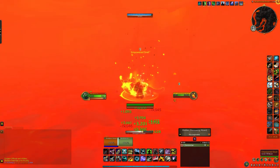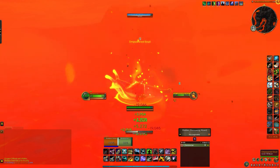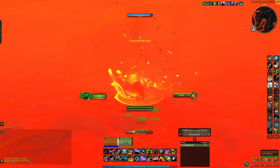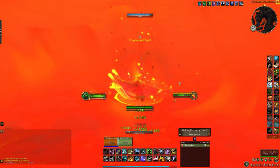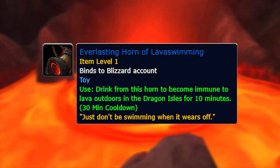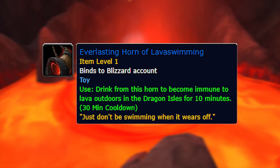Now here's the thing — while you're casting this, you're obviously in lava, so you're taking damage. You can shield this if you can, but if not, it's recommended to bring a group with someone who can heal you while you channel the spell. If you don't have any friends, you can also use the Everlasting Haunt of Lava Swimming, which is a reward from the Dragonbane Keep event, so you might already have this.